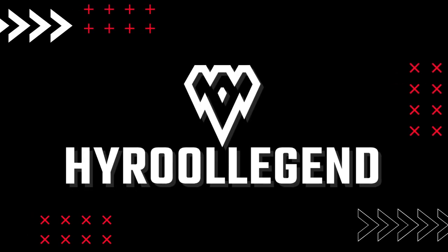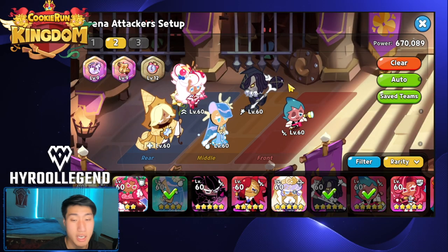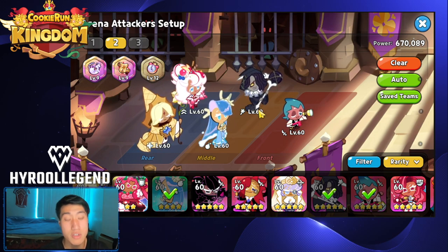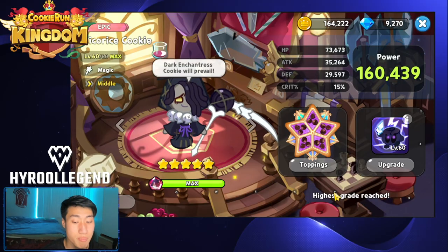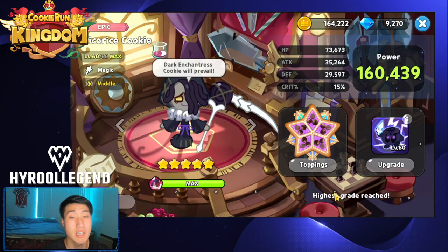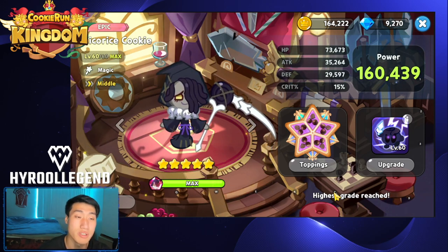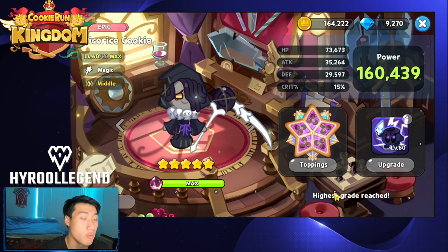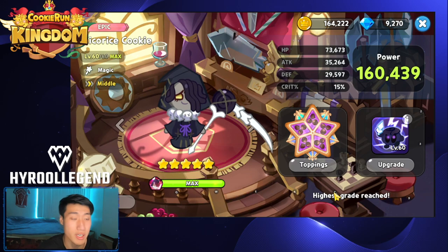Here we go guys — this is the team that I have created that you can actually use to counter the Tiger Lily, Ginger Brave comp. The biggest thing here is Licorice. Licorice is going to be the key cookie that comes into play when it comes to dealing with the Tiger Lily, Almond, and Ginger Brave comp — or any Ginger Brave, Tiger Lily comp roaming around in the arena right now.